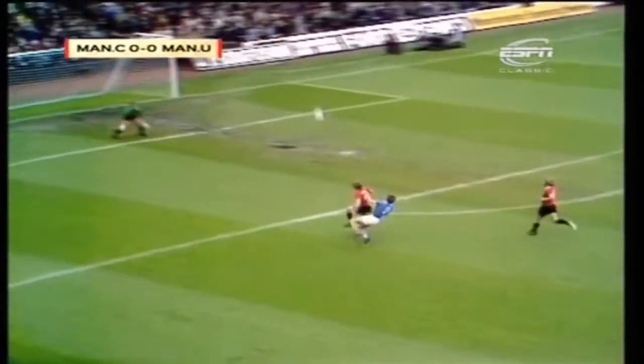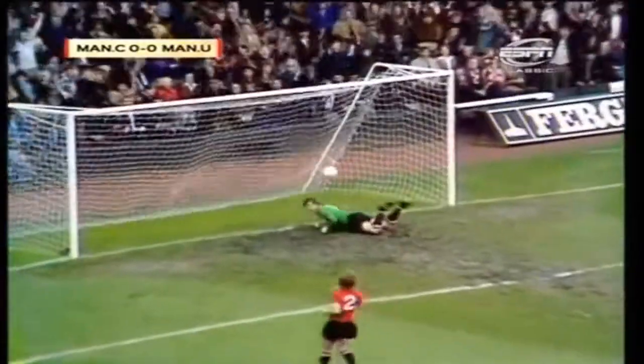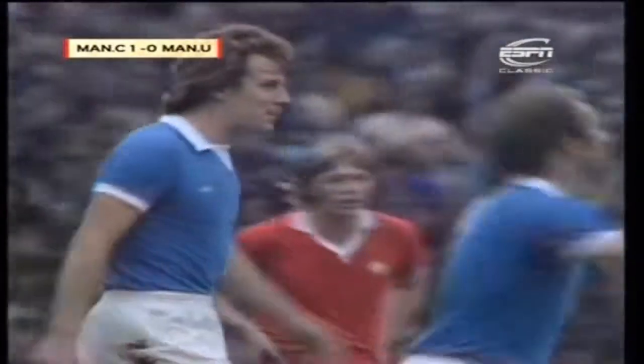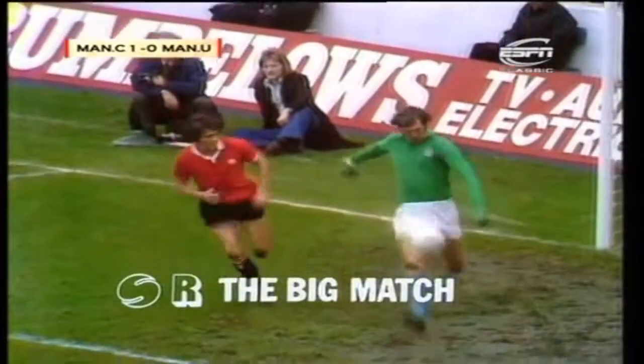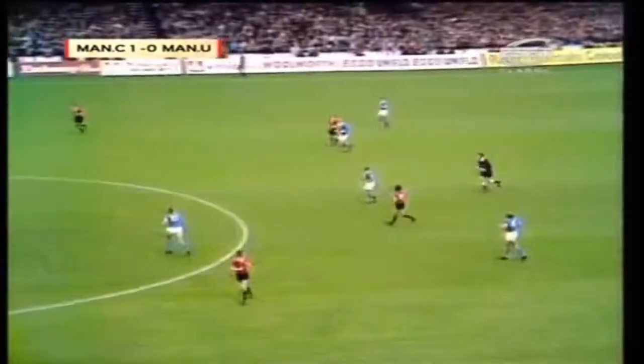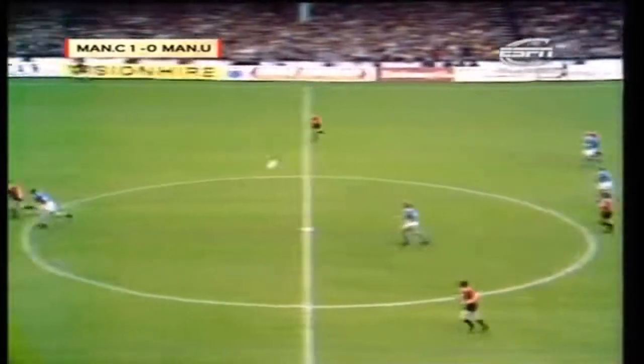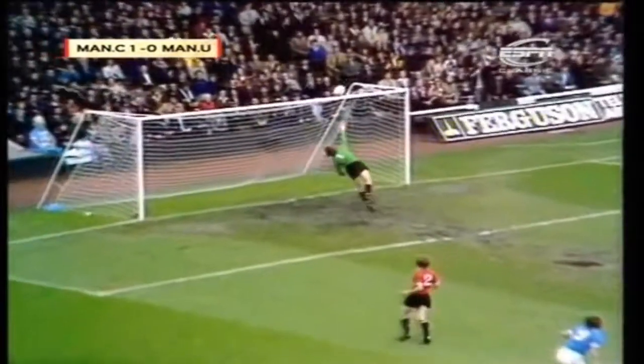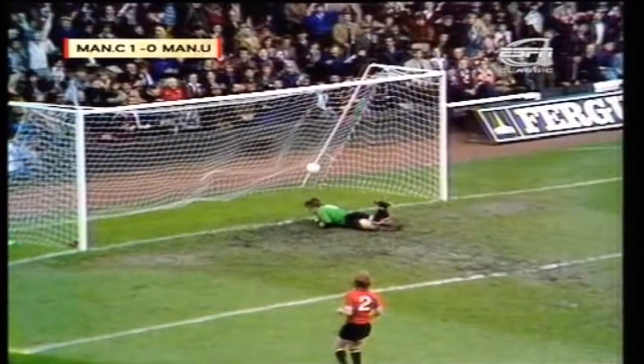Through ball for Royal to chase. And is it going to be an own goal? Yes, it is — by Nickle. A disaster for the young full-back. The long punt downfield by Joe Corrigan, chased all the way by Royal. Greenhoff apparently not having the pace to stay with him, and the responsibility fell to Nickle, who tried to turn it back to Stepney and just lifted it over his goalkeeper's head. 20 minutes gone.